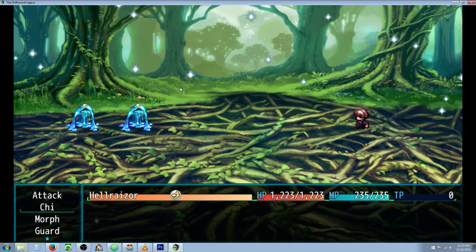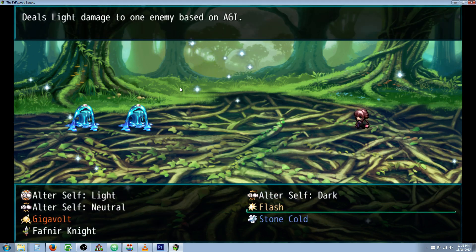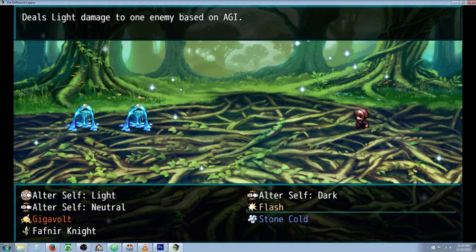In a boss battle you'd probably stay in the state for a while, but towards the end you might need those skills to finish the boss off. So we've gained a couple more spells and some new skills: Gigavolt, Stone Cold, and Flash.